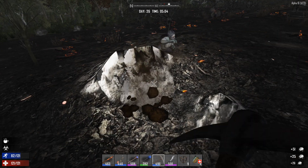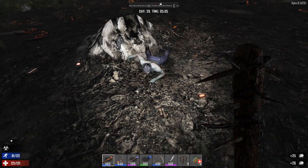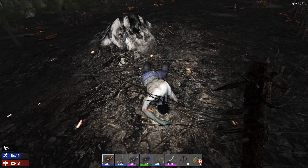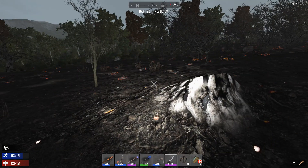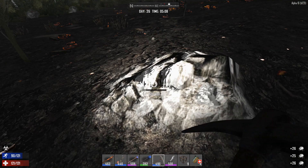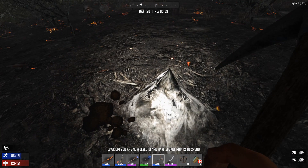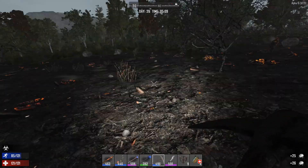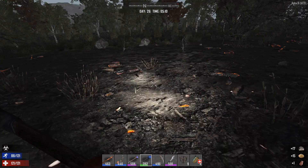I haven't planted all of it yet — I still have just the corn and potatoes that I planted with you guys. I also decided I want to mod in the street lights as powered items, so I'll have to play with that a little bit. Level 101! I leveled up last night and haven't spent any points yet — I want to do that with you guys.